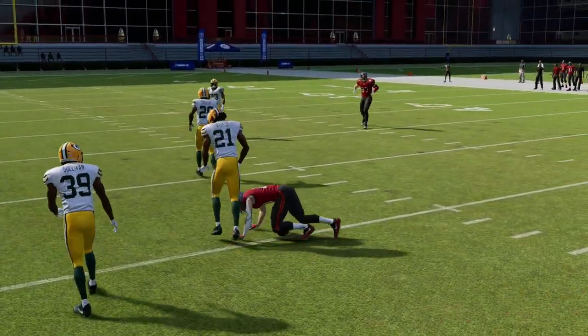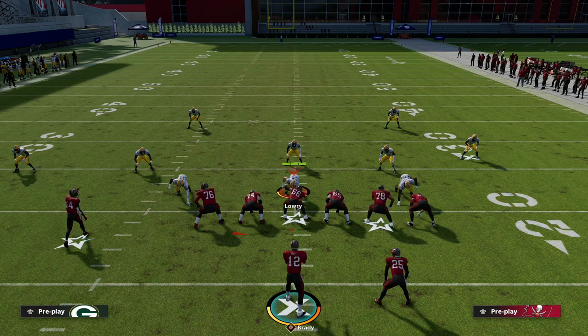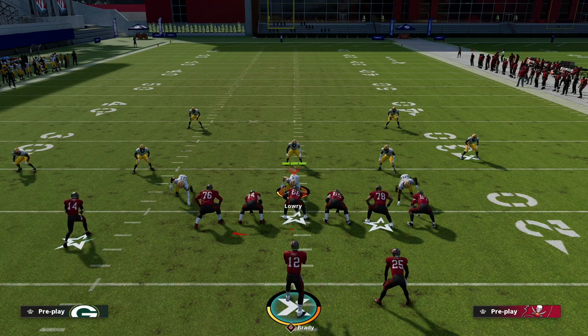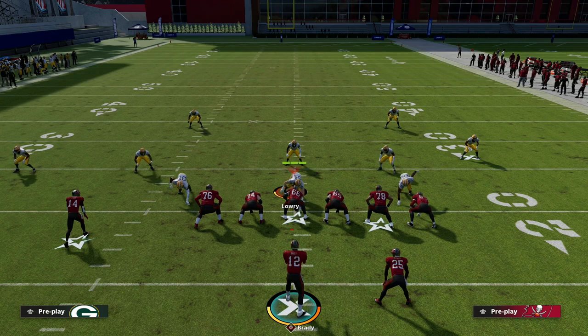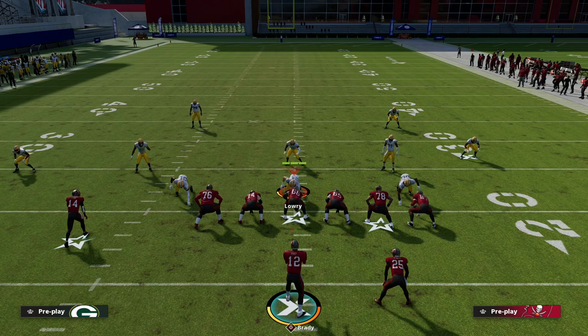This is one of my favorite concepts in the game this year. What makes it so effective is that it comes open in the middle of the field but also on the edges. Crossers, posts, and slants are very effective routes because they force the defense to play match or man to deal with the crossing patterns, and you have those flat routes pulling zones out to create throwing windows.